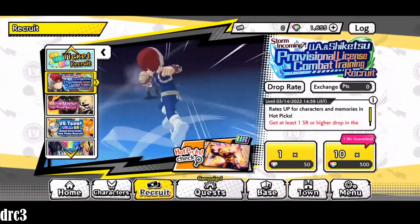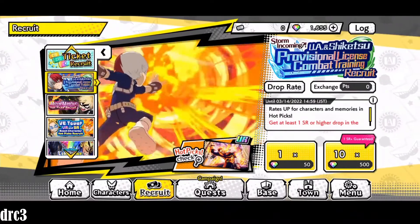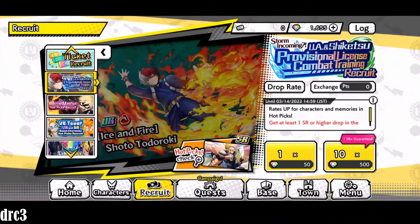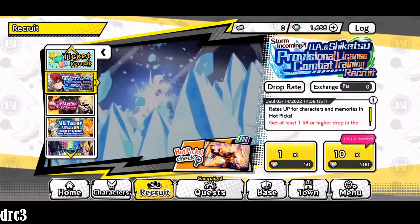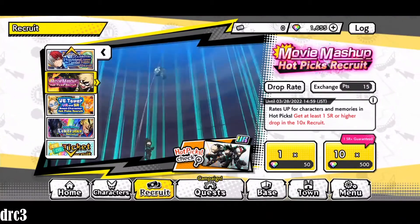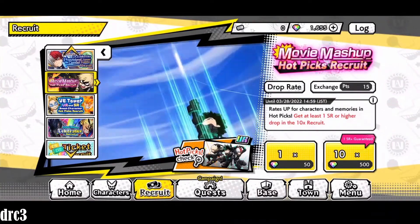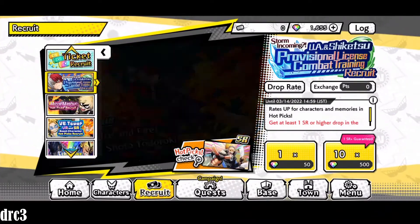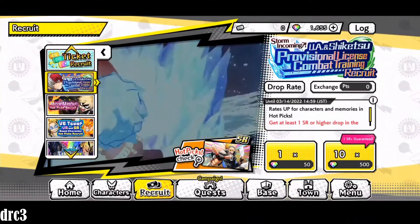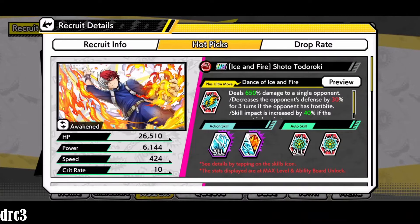Hey, what's up guys, DRC3 here back with another My Hero Ultra Impact video. Tonight the brand new Strength Todoroki has dropped with the Provisional Licensing Combat Training Recruits banner. The main question most people probably have right now is: is it worth it to summon for this Todoroki, or should you be summoning on the World Heroes Missions character recruit? I'll go through the new Todoroki's abilities and give my opinion on whether you should summon on him or the other banner.